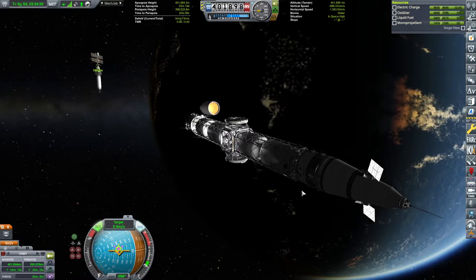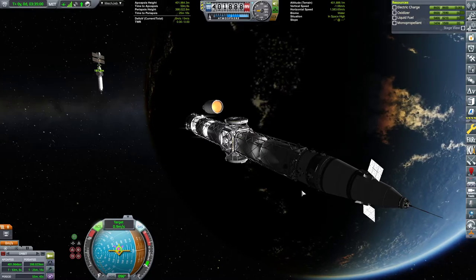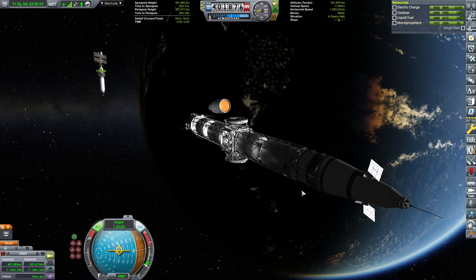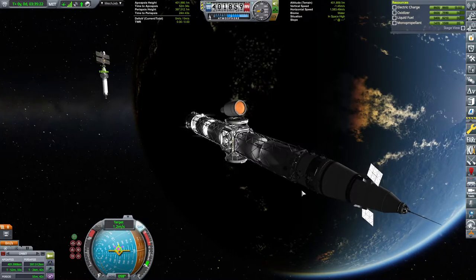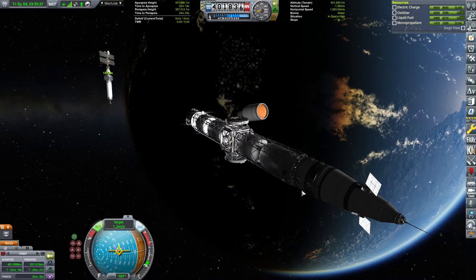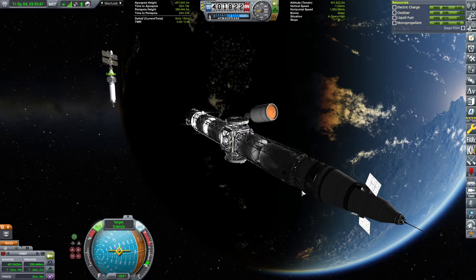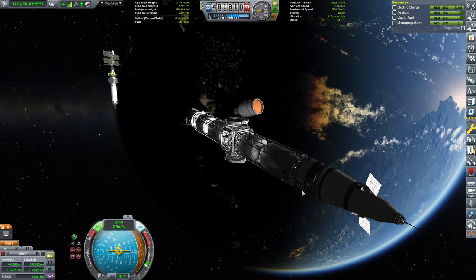I'm probably going to decouple the top now. I'm making sure that my target velocity is 1.2 meters per second and slowly drifting towards the space station. I have to make sure that I remember to switch the control from the docking port — I'm just kind of closing in because the station will not be oriented like this. It will be oriented like the truss is.